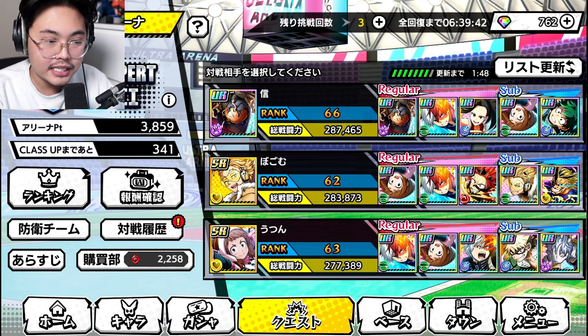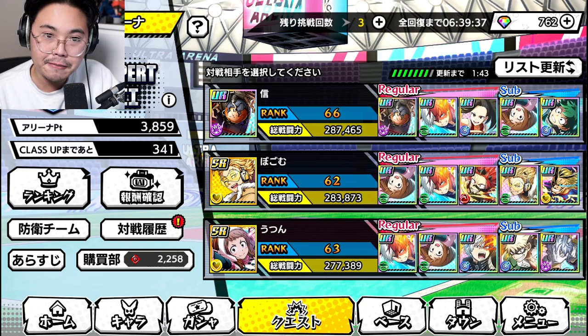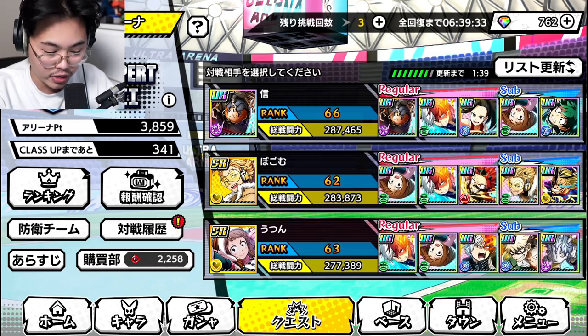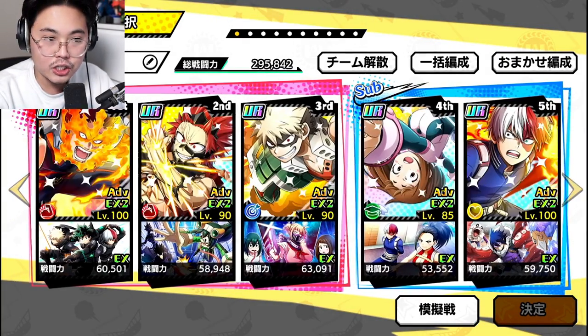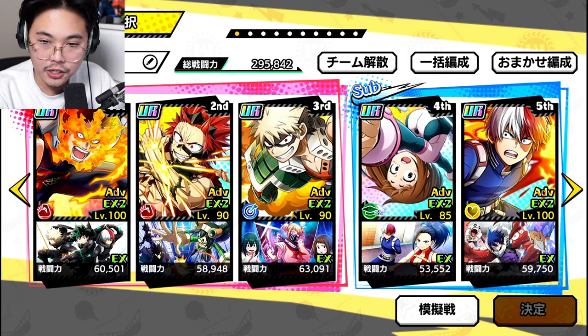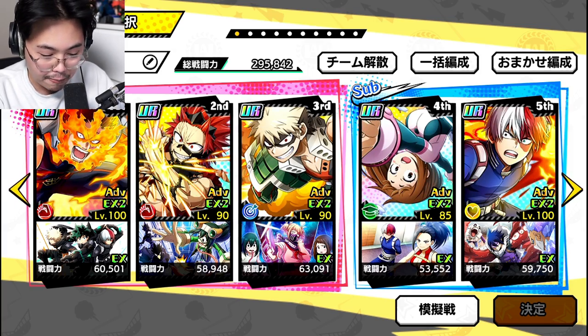Now you build your own team as well to defend. So when people find you, if they lose to your team, you actually get rewards such as this red currency, which we'll go into in a bit. You can set your team on the bottom left button here. This is my set team — 295,000 power, pretty whale-esque. I've upgraded quite a bit, two level 100 units. That is the team that I am rocking.